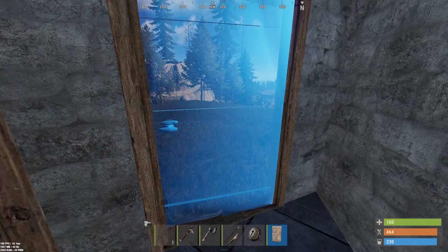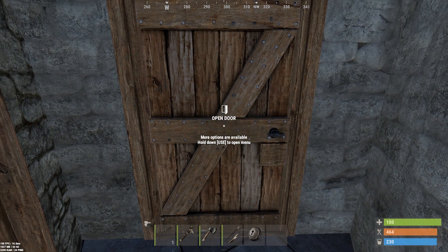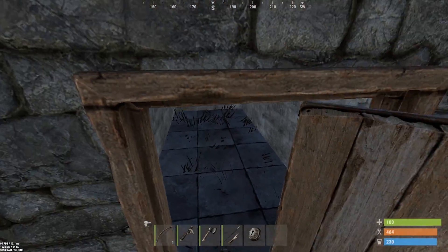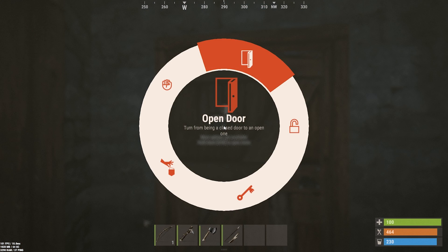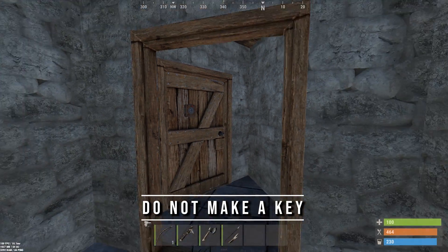Select the wooden door and place it so the door knob is on the right. When it opens, it will block the second doorway, which will stop door camping players from coming in if you're caught killed with the door open. Then place the key lock, hold E on it to lock it. Don't forget this — anyone can come to your lock and claim it if it's unlocked.